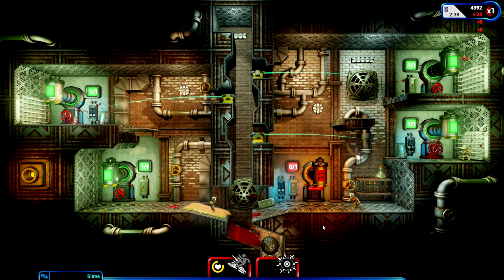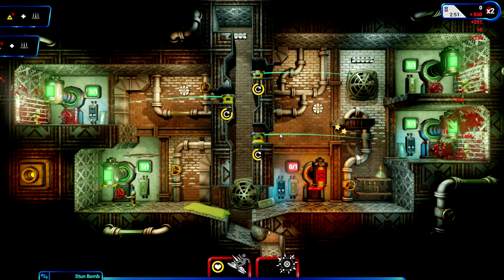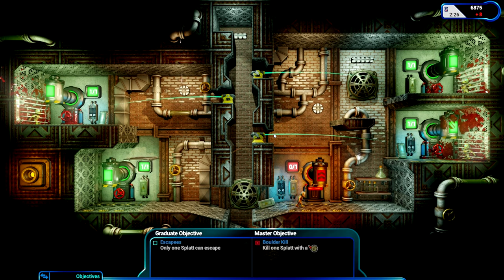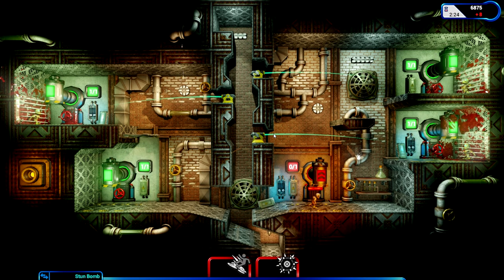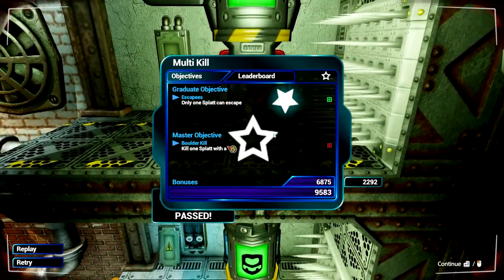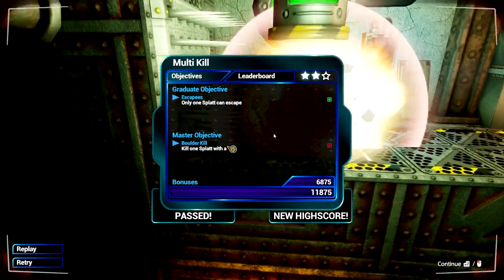How did you all survive? Thing fires, he dies, he dies, he dies that time. But the problem is this last guy can't die - there's nothing to kill him with. The slime wears off after a while, he escapes. Is he allowed to escape? He is allowed to escape - that's the graduate one. We still pass. I still get two stars for that because I got the cannons and the cannon timings correct.